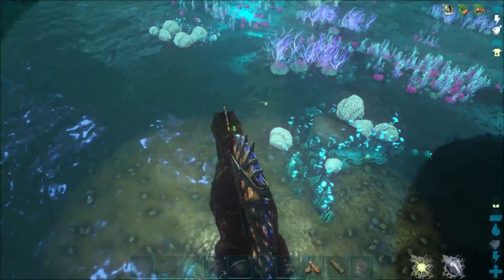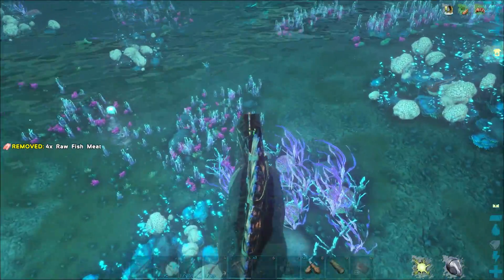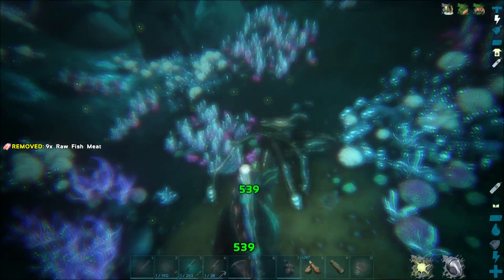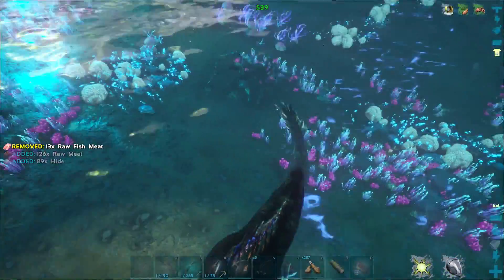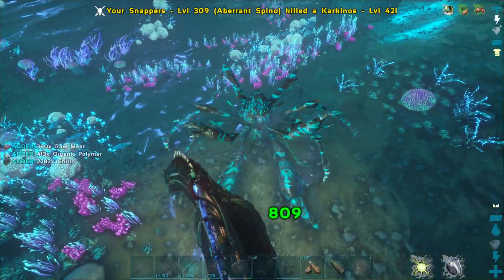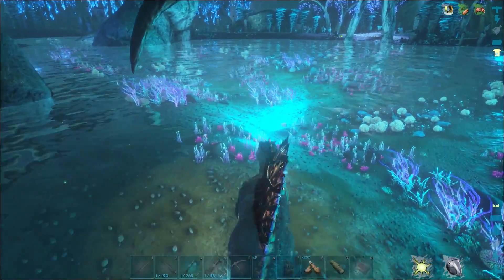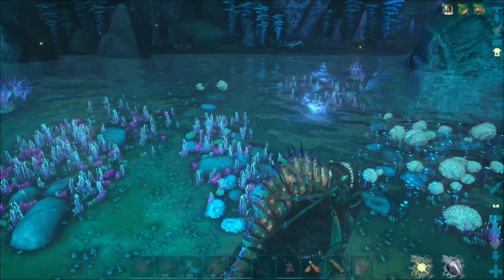If I find silica pearls in this lake it'll be worth taming an angler. If not, an angler just won't do me any good. Since there are anglers in this area it makes sense there'd be pearls too — you've got to give the creatures a use. I need to keep out of jellyfish range — I'm not sure they can dismount me but better to be safe. Whenever I get shocked by jellyfish I have a nasty tendency to panic.